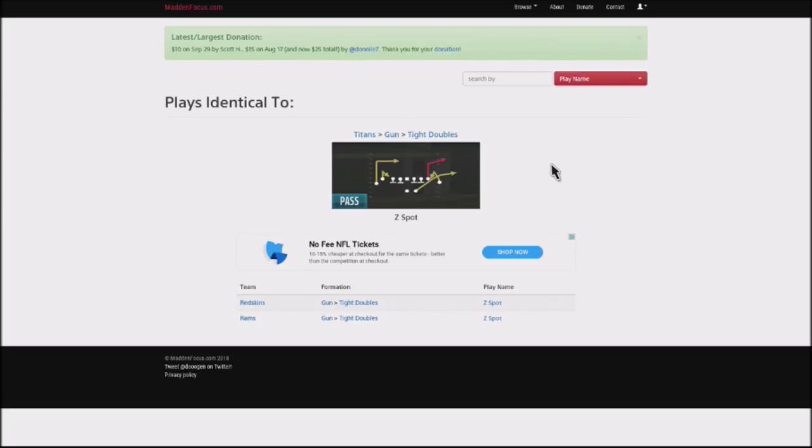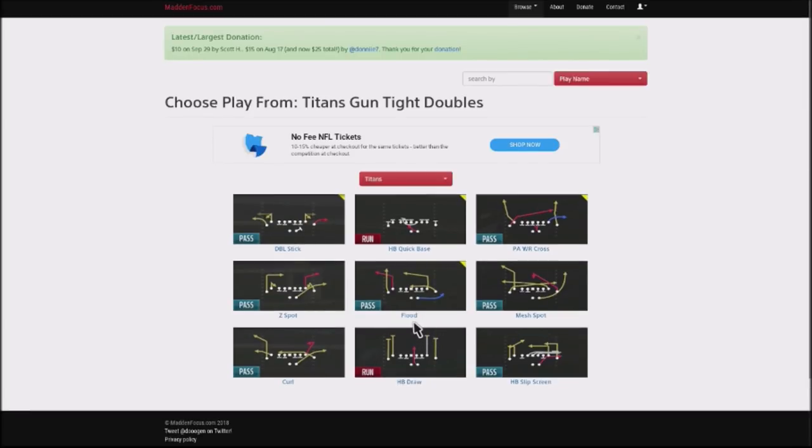These two plays in particular — when I need to move the ball down the field in a hurry, get some first downs, and move the chains in a two-minute or no-huddle situation — are what we're looking at. The plays are Gun Tight Doubles Z-Spot, and we'll also look at Flood, which is a hot audible. You can call Z-Spot as your base play and audible quickly into Flood, giving you a great way to attack both sides of the field.